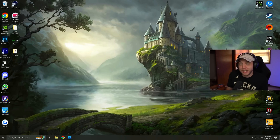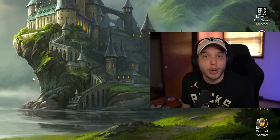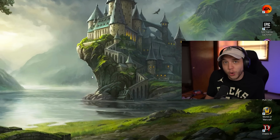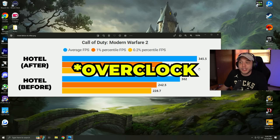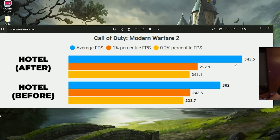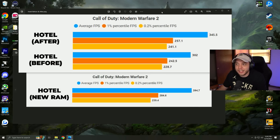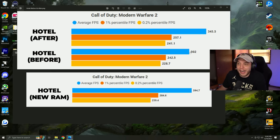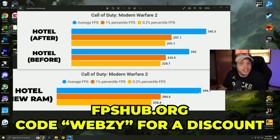Before we move on, changing your settings in Windows and in the game can only take your PC so far. If you want to get the most out of your PC, the only way to do that is by overclocking, which is why I partnered with FPS Hub. They specialize in overclocking and audio. I benchmarked my PC before and after, and the difference is absolutely crazy — almost 45 extra FPS. They also recommend PC parts best for your system; for me it was new RAM. After getting new RAM and tuning, I went from 302 average FPS to 394 FPS on hotel — almost 100 FPS difference. Check them out at FPSHub.org and use code WebZ for a discount.